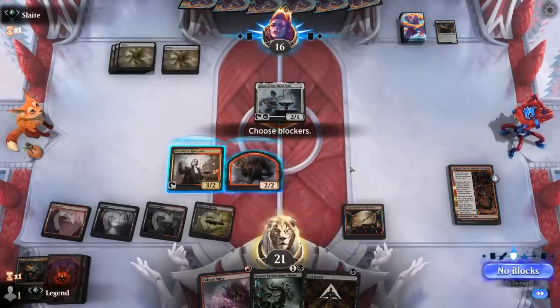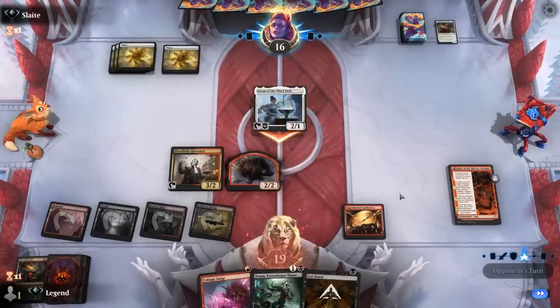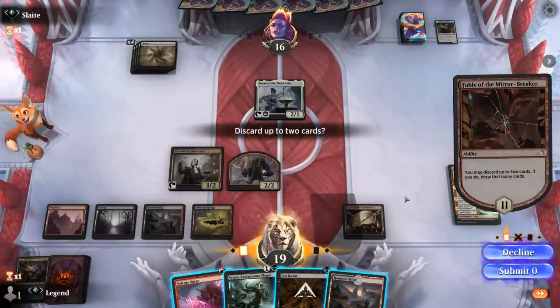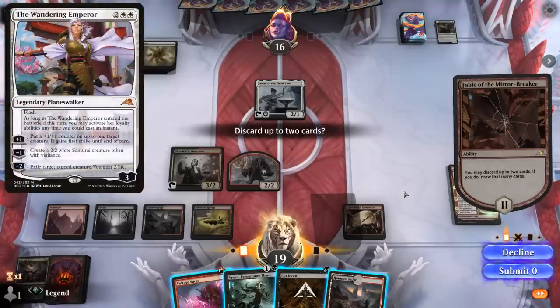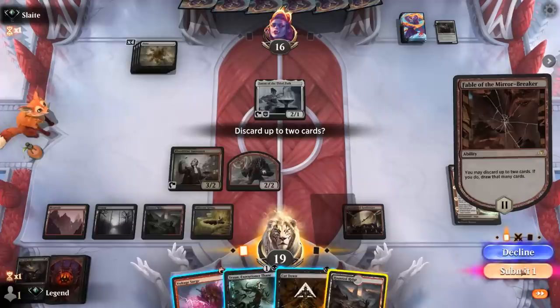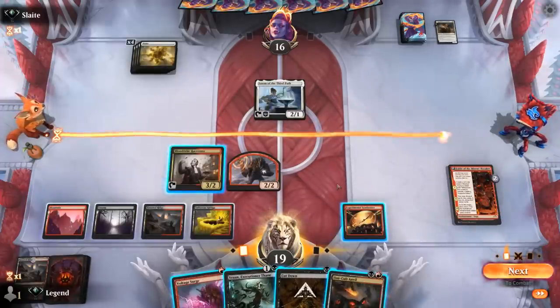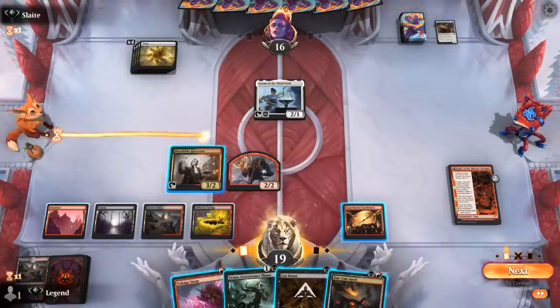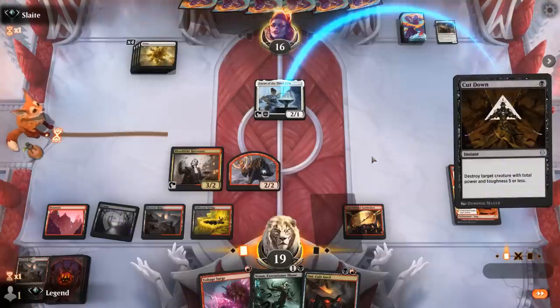We can Cut Down Loran, and save Voltage Surge for a Planeswalker. Our opponent is likely holding up a Wandering Emperor, although we'll still get a treasure from our Shaman if it attacks. We discard Haunted Ridge and cut down Loran to keep attacking. Voltage Surge will finish off Emperor after they exile — probably the Shaman. We found another Anvil — perfect. Sequencing's going to be tricky; I think we Cut Down Loran, attack, and take it from there.